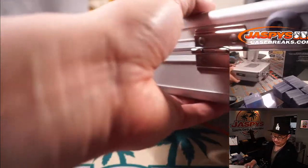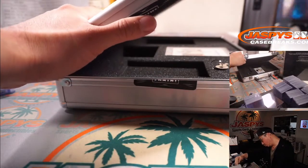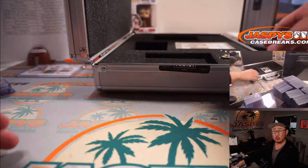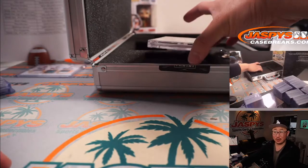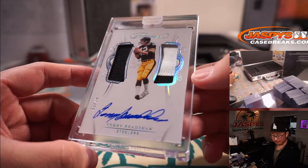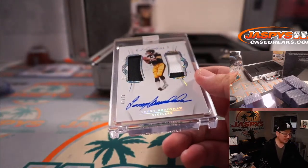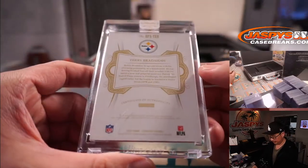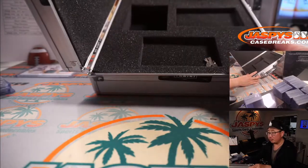What's in the middle? Ooh. Three out of ten. Two-color dual relic and an on-card autograph. It's the original TB12 — Terry Bradshaw. Pittsburgh. Pittsburgh three — it's going to be for Steve Birch. That was the first briefcase, but wait — there's more.